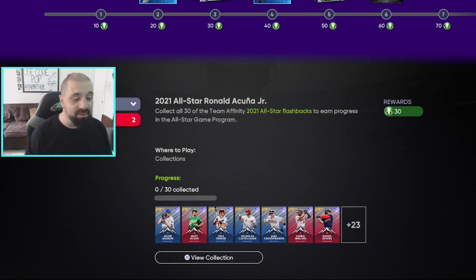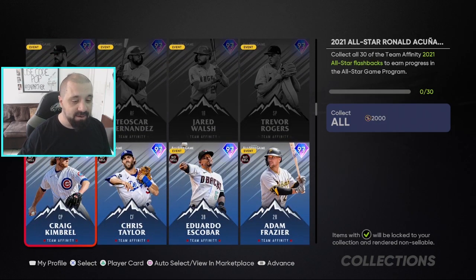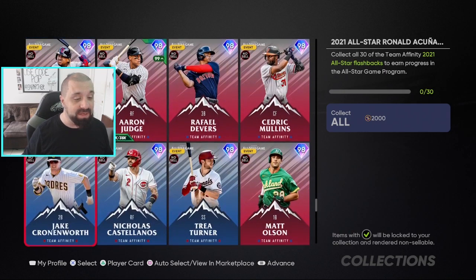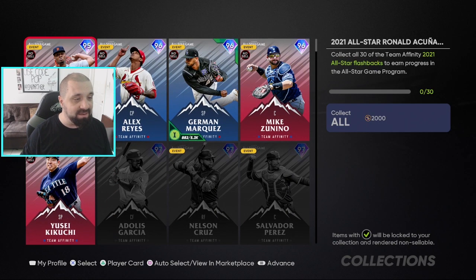In the Collections section, you need to collect 30 All-Star flashback cards, which gives you another 30 tokens, potentially putting you at 60 total. The cards in the collection are Team Affinity cards, so you don't have to complete all of Team Affinity, but roughly one-third of this program's progress comes from finishing Team Affinity. It's going to be very beneficial.